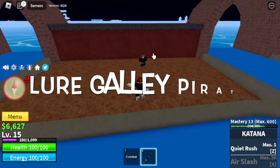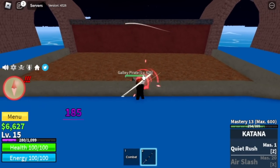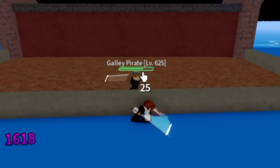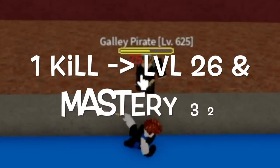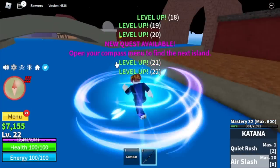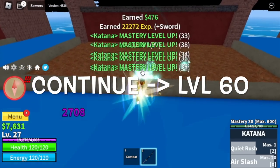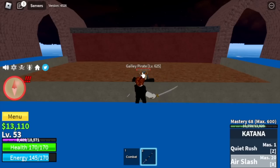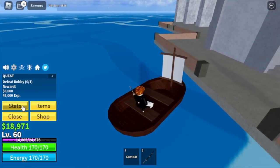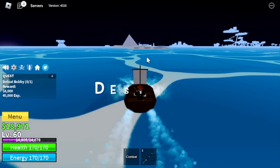Next up, Fountain City. For the Fountain Street first, you need to lure a galley pirate. Use your M1 to damage a galley pirate. For the first kill it took me two minutes, but it's all worth it - with just one kill I reached level 26 and mastery 32. All stats will go to the sword and you're gonna continue grinding here until level 60.